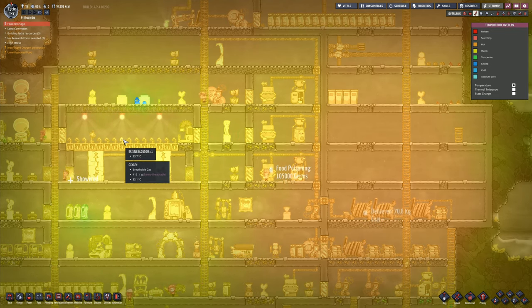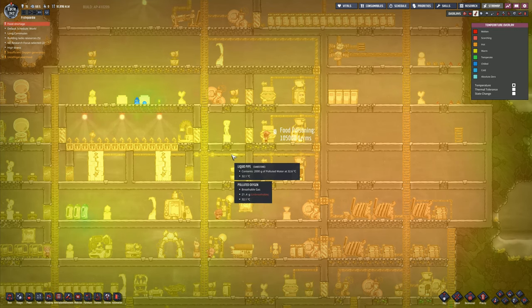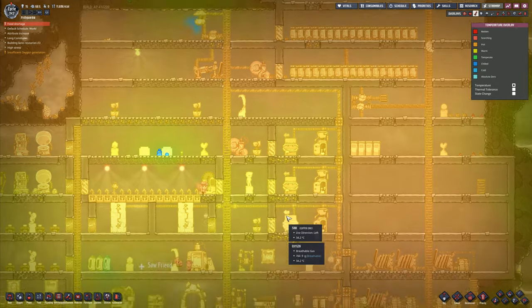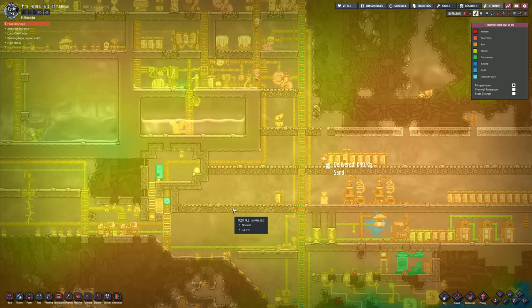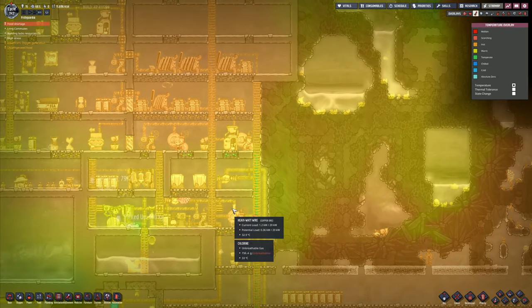And it's this temperature in here. I've got liquid pipe. That's polluted water running away from there. Are we going to start to see a difference with everything that's going on? I've not got any building projects going on at the moment. We have got a food shortage.